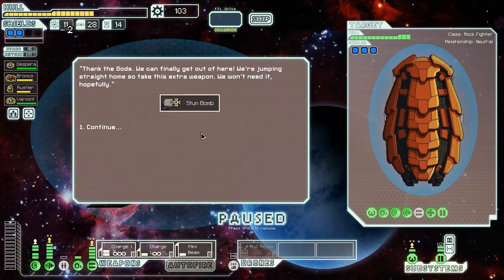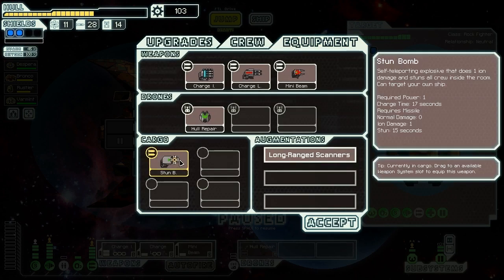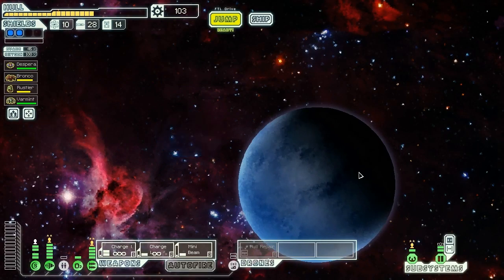And what do they give us in turn? They say, "Thank the gods, we can finally get out of here. We're jumping straight home, so take this extra weapon — we won't need it, hopefully." They give us a stun bomb. Unfortunately, a stun bomb is a pretty junky weapon, so this is not a very good value prospect for us, but it's better than nothing. So we'll jump on and see what else we can keep doing.